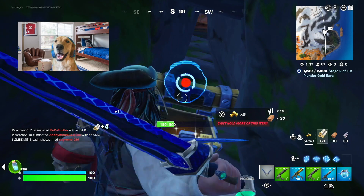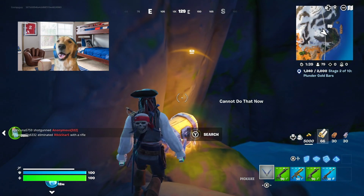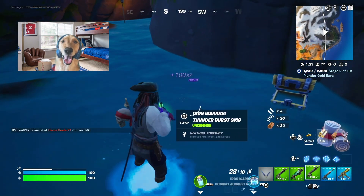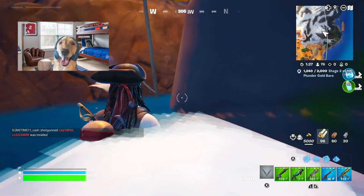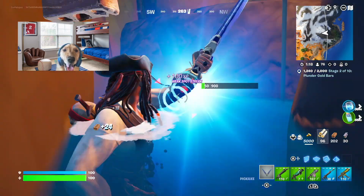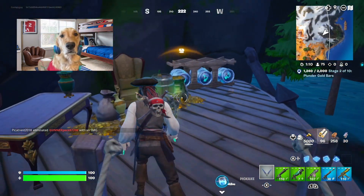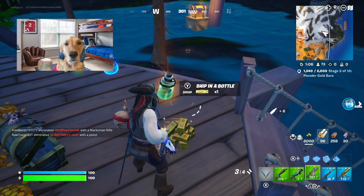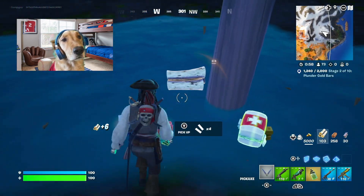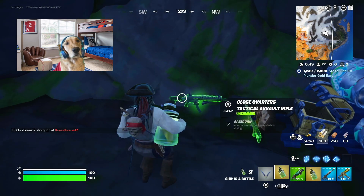Oh my gosh, this game is OP. So there's always a chest right here. Then you gotta break this at the end. I like the sound when you hit the weak spot. Oh my gosh — they're real. Oh wow, a ship in the bottle! Let's go. I always carry ships in the bottles with me just in case I need to escape, so I'm gonna keep that ship in the bottle. Oh, another one! Wow, I'm lucky today.